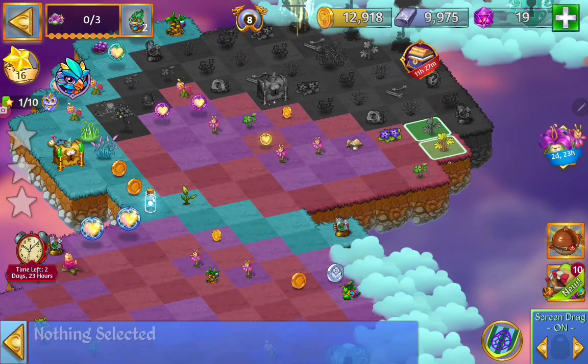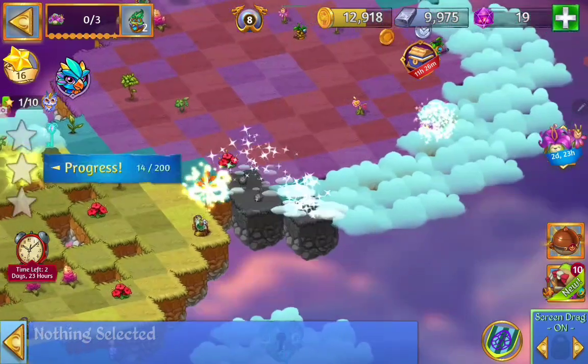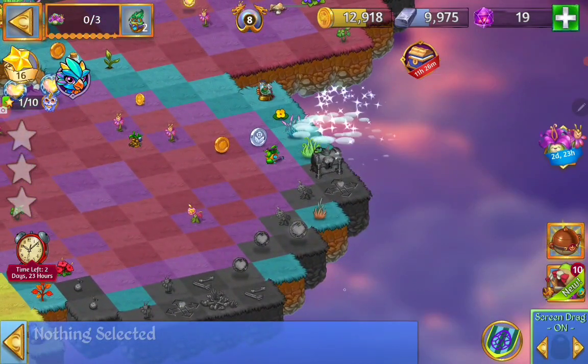Let's see if we can get another cloud key — that autumn tree, open up that. Some orbs and bones and grass.